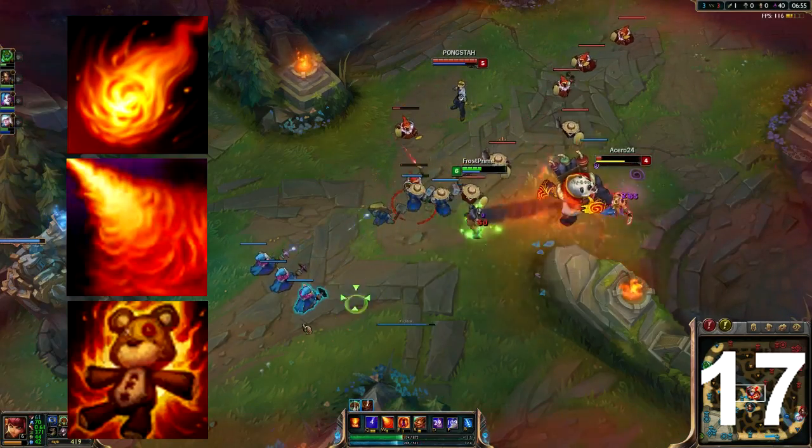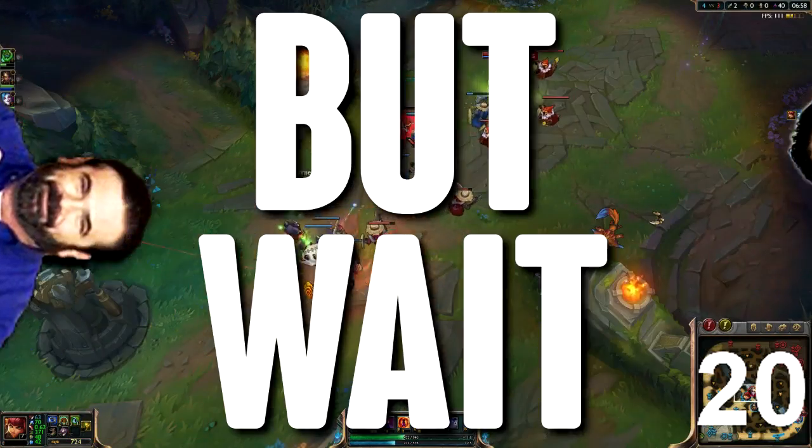Three out of four of Annie's abilities do the same thing: damage. Exciting, right? But wait — so does her fourth one.